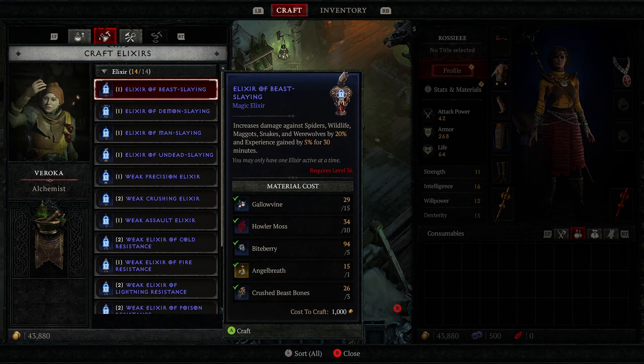We have a stash up here, so let's run up here to find it. You can interact with all these merchants here.